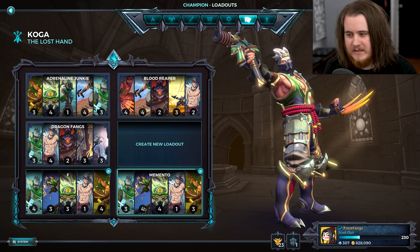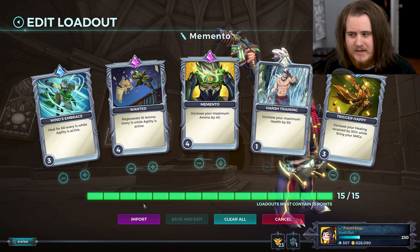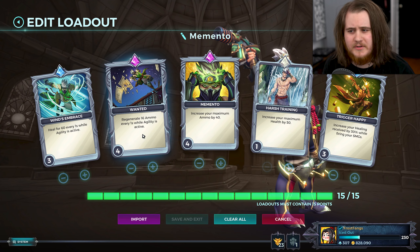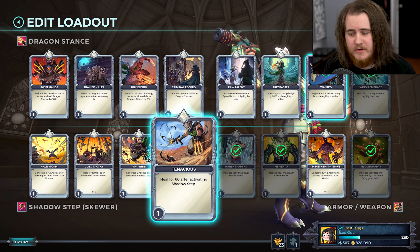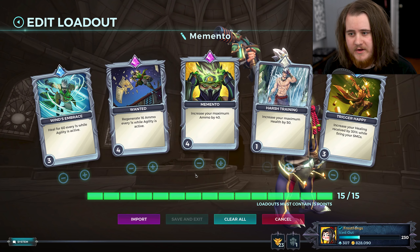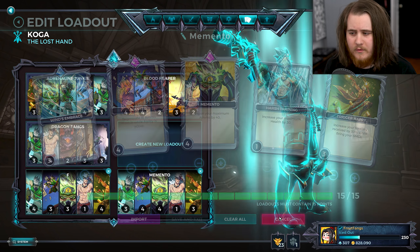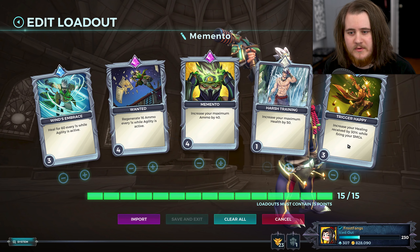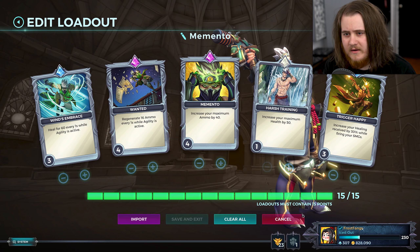I have two versions of the loadout; they both have the exact same cards, they just shift the leveling around a little bit — so Wins Embrace and Wanted for a heal on the F, ammo on the F. You can also play them based around the dash with the same two cards, but personally I don't really like that playstyle as much — definitely an option though. Then Memento, Harsh Training which gives a little bit of extra health, and Trigger Happy which gives us healing when we fire our SMGs.